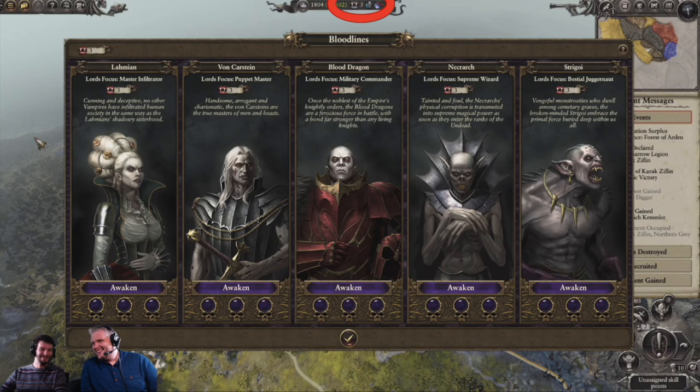To get these generals you need to have a secondary currency known as Blood Kisses. The idea being you do certain things and convert people to a bloodline — the Blood Kiss was a way of transferring or making a new vampire in the Warhammer lore. That's the currency you use to get these new Lords when you recruit them. You get Blood Kisses tracked in the top center of the screen, by killing other Lords and through a variety of different tasks.